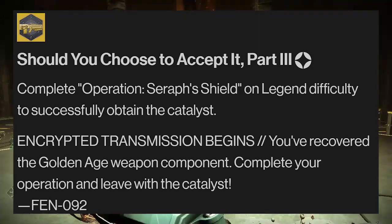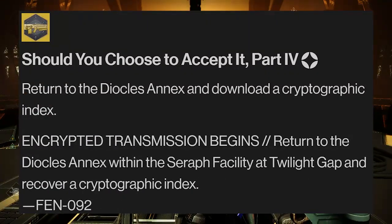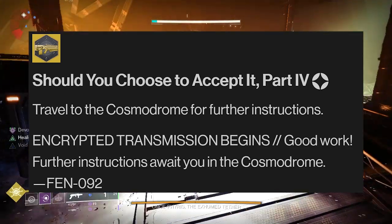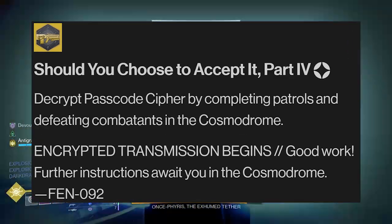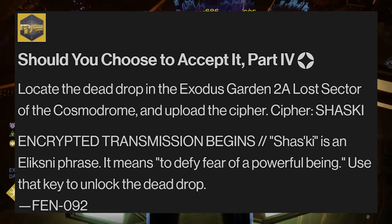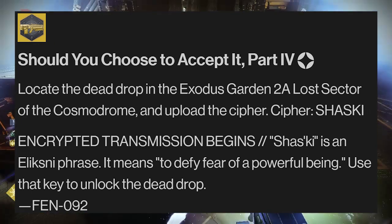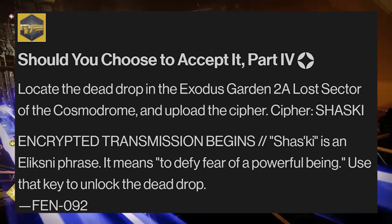Which brings us to our fourth and final catalyst, Should You Choose to Accept It Part 4. This one will require you to travel to the Cosmodrome, where you'll most likely be speaking with Shahan. You'll need to defeat enemies and complete patrols on the Cosmodrome, before heading to the Exodus Garden 2A Lost Sector, where you'll upload another cipher and get a message back called 'To Defy Fear of a Powerful Being.'